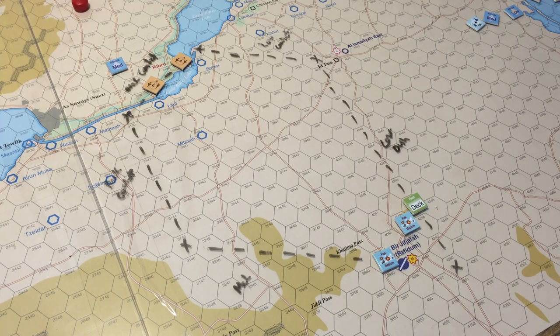Next turn — it's got to be turn three or four, I should probably be keeping track of that. We roll a 12 for random events — that's fuel starvation, but that only affects crippled or damaged aircraft and we don't have either side with any. So we go to the detection phase to try to get this guy.